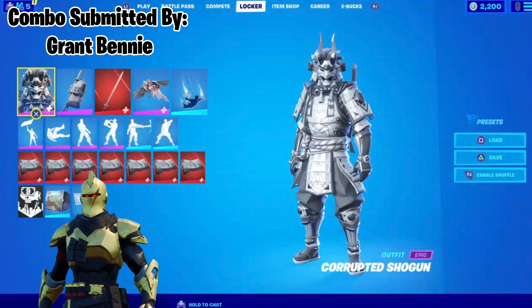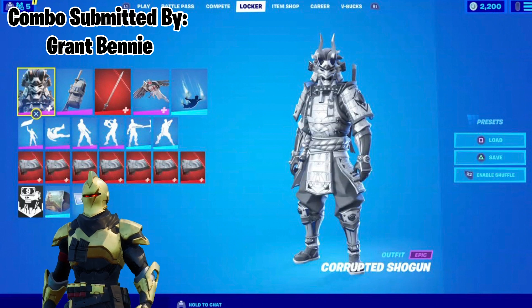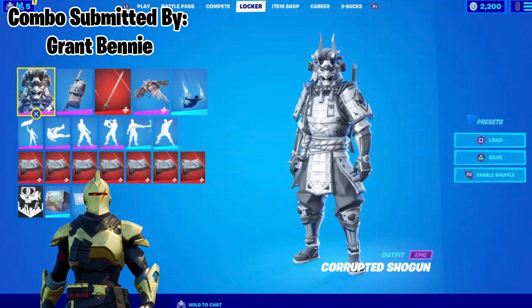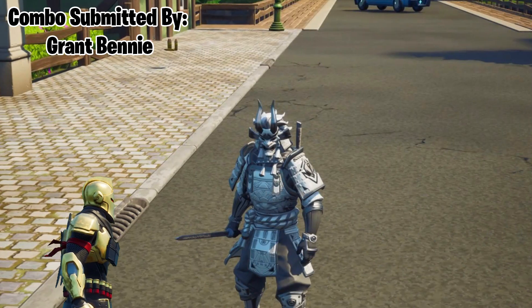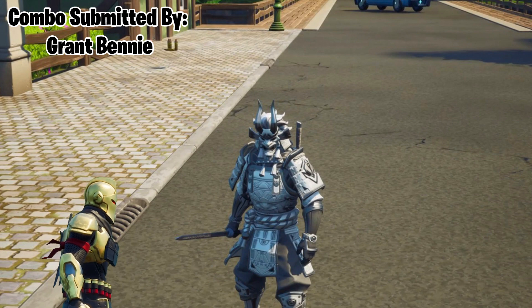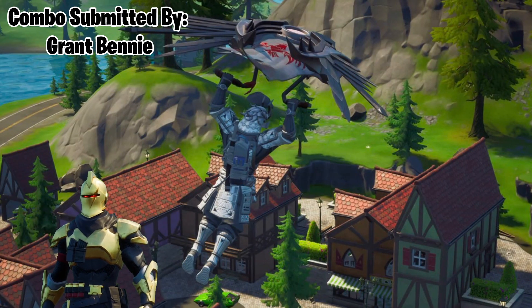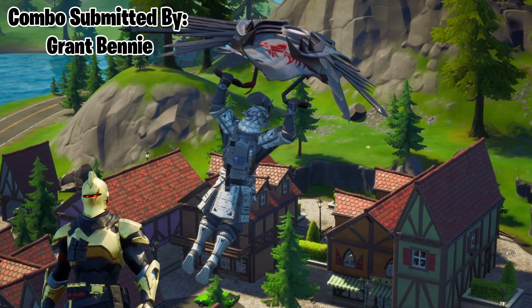Grant Benny brings us our fourth combo and he says this one is based on Marvel's Silver Samurai supervillain. It features the Corrupted Shogun Skin, Katana and Kunai Back Bling, Sword of the Daywalker Harvesting Tool, Blade Raven Glider, Spectral Essence Contrail, and Cloudburst Wrap. I've always been a big fan of the black and white type combos and I think this is a great one that I'll be using myself, though I don't have the back bling so I'll have to find an alternative for that one.